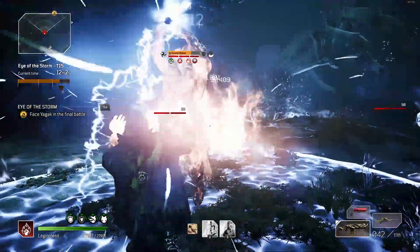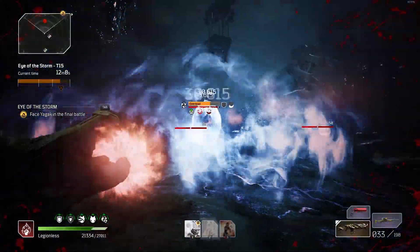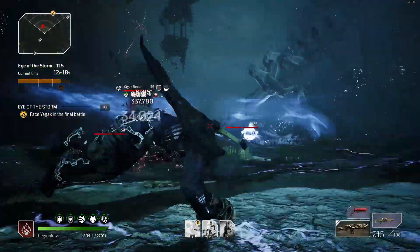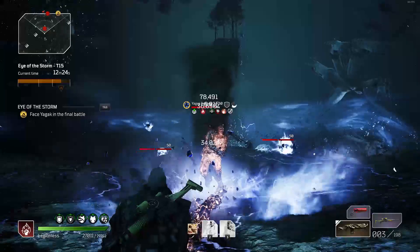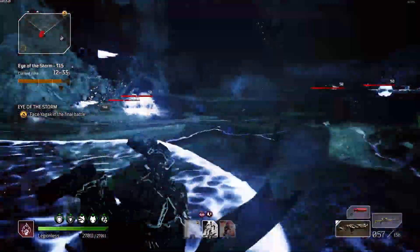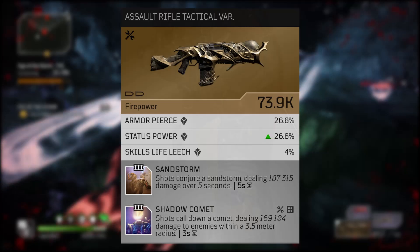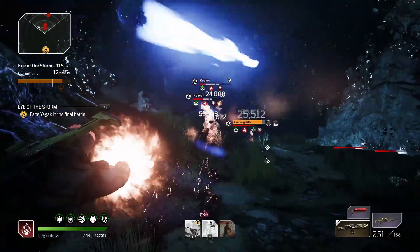With all of these mods, this build revolves around nearly constant ability uptime, stacking as many benefits as possible from skill spam — more skills, more often, that do more damage and heal you more. Once you're ready for legendary gear, you'll want 3 pieces of the Ikari legendary armor set for the Anomaly Power buff when you hit enemies with Heatwave. For weapons, you won't have a lot of time without abilities, but for those moments, a personal favorite is the Legendary Assault Rifle Air to the Desert, because it has a tier 3 mod called Sandstorm that does a lot of damage over a 5 second period.